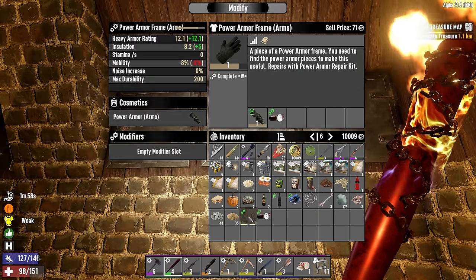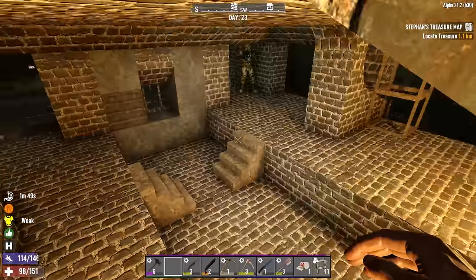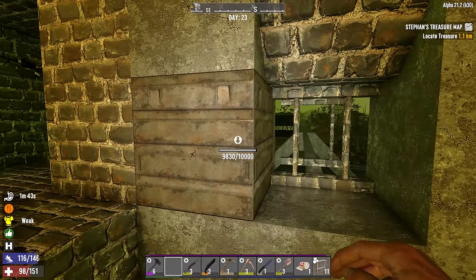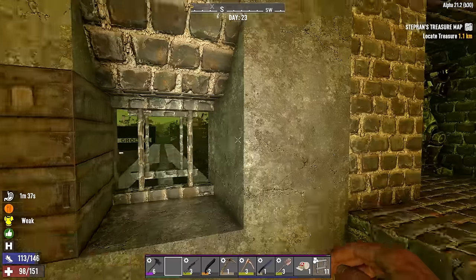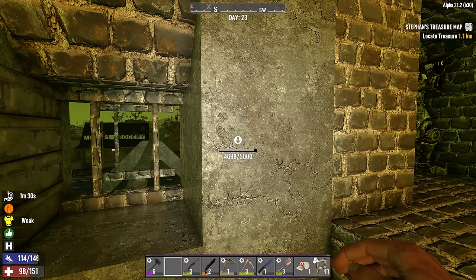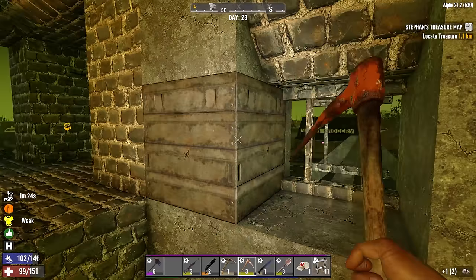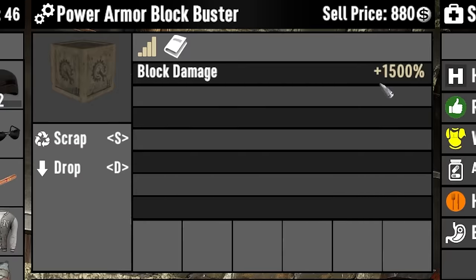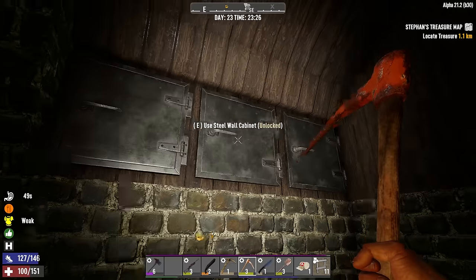Let me try the Block Buster mod on the power armor arms. I'm doing about 30 block damage a pop — better than before, but tools are still doing way more block damage. Plus 1500 percent with fists only — it doesn't seem to apply to the pickaxe. I'll hang on to that mod but I'm going to keep wearing the watch mod because it has more utility for me right now.